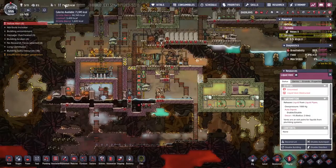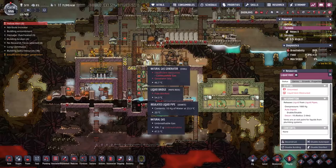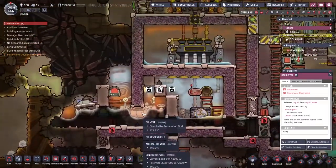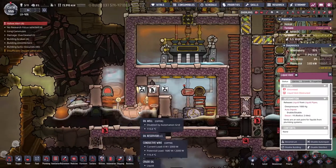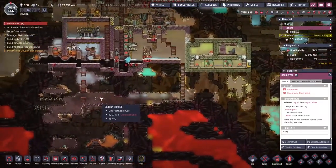Turanu has 71,000 calories, no stress, one germ. Randomers has got food poisoning - interesting. One thing I've noticed is sometimes when this gets disabled a duplicate gets stuck depressurizing, but it's not happening here. This is a bit of a runaway situation here.